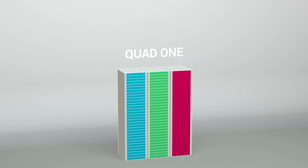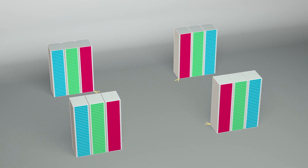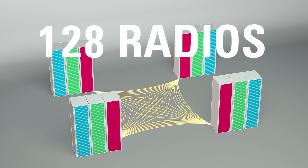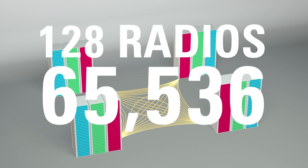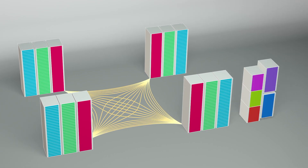Colosseum extends this basic emulation construct to a massive scale. Each quadrant of Colosseum contains 32 competitor servers and radios. All four quadrants are then fully meshed together into a massive channel emulator, which calculates the effects of 128 radios' transmissions on each other — an astounding 65,536 simultaneous interactions. DARPA adds the additional hardware necessary to conduct the SC2 competition, create the complex visualizations, and maintain competition integrity.